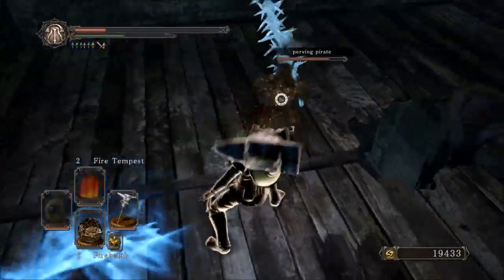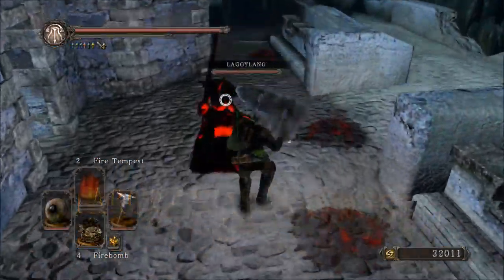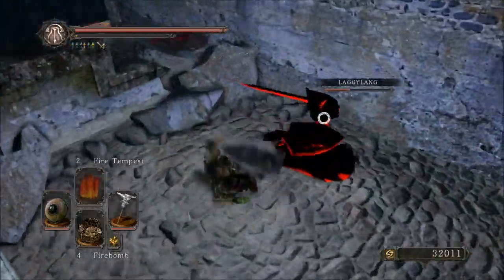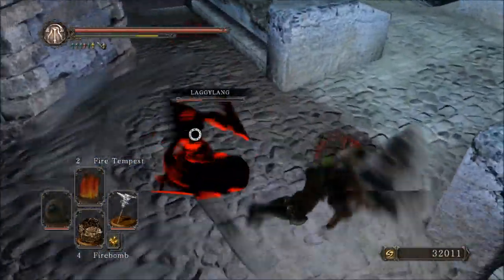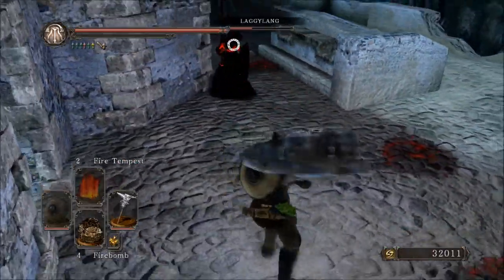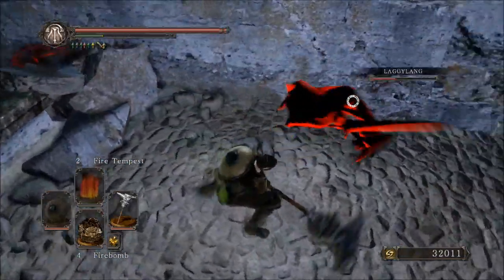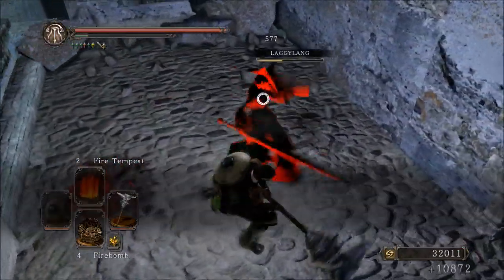Overall, it's a fun weapon to use, not the most viable. But when you get a critical, oh man, you get a critical. Right here, that's a good example of the dead angling I was talking about — that really just kind of proves the point. A picture's worth a thousand words, a video is worth more than I can speak. Dead angling is a very, very nice thing and it definitely is one of the good pros about the two-handed moveset.